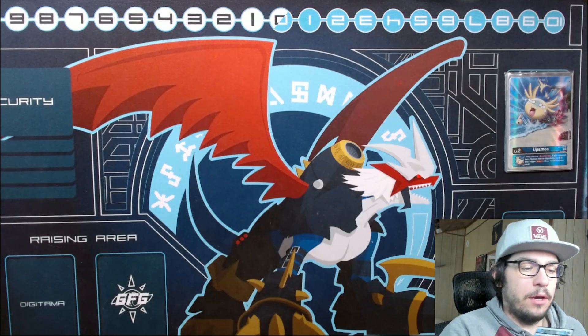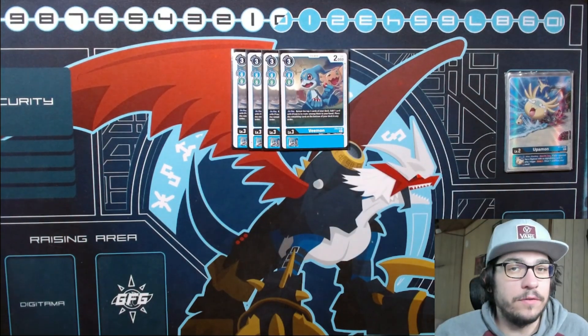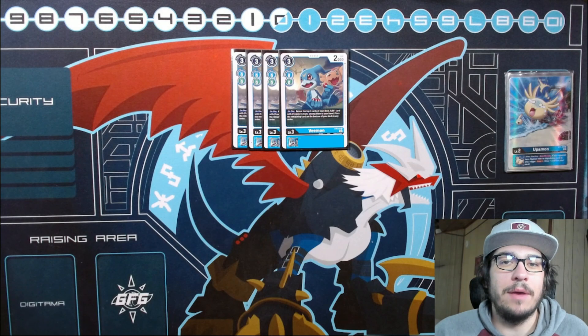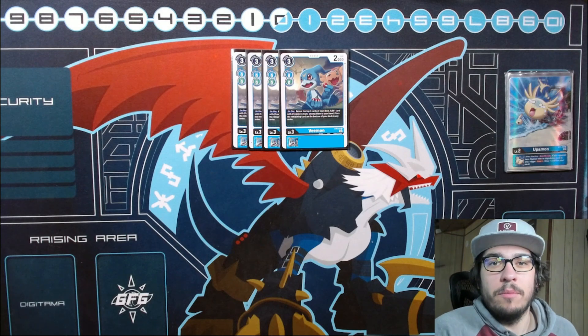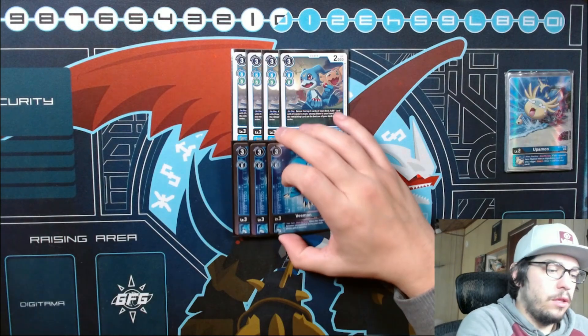Moving on to the rookies - starting with Veemon. We have four of the Starter Deck 9 Veemon, our best searcher. Veemon can reveal three and grab a free one, which is really important for being able to find things like XV-mon, Stingmon, and Paildramon, so we want to max this out.